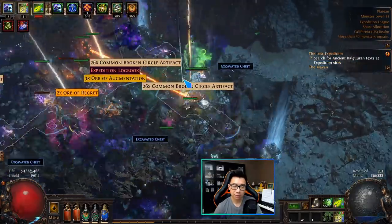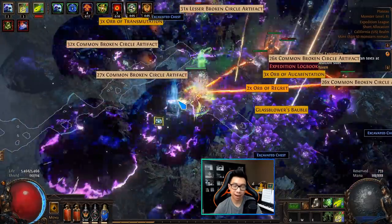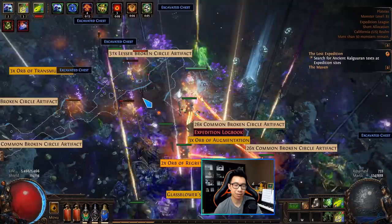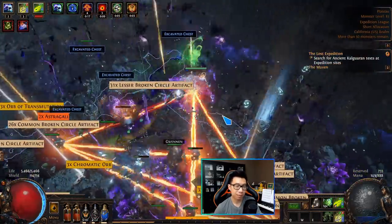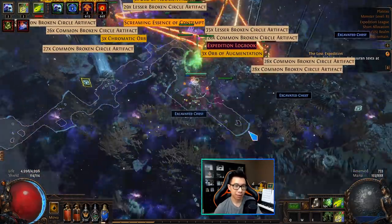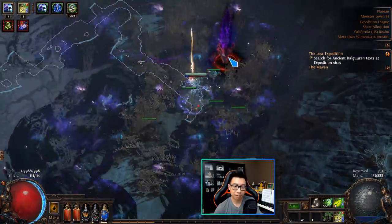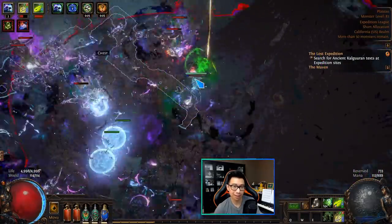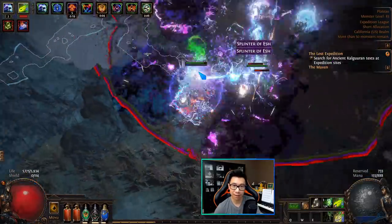Hey, what's up everybody, welcome to my channel Do Ministry Gaming. In this video I'm going to show you the currency farming strategy that I deployed in 3.15 Expedition League to farm my Headhunter in just under two weeks of league start. This strategy is nothing new and nothing crazy — it's probably not even the best strategy out there, but I'd rate it a B plus.